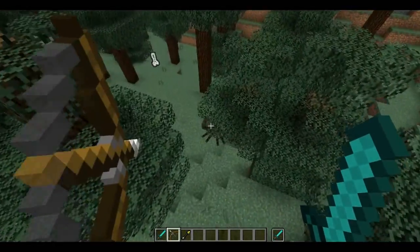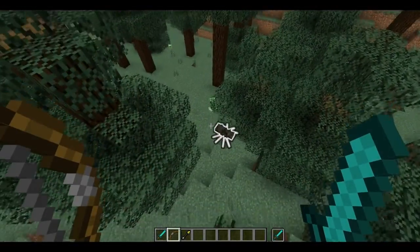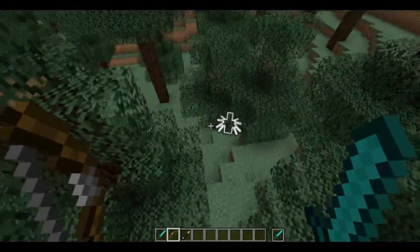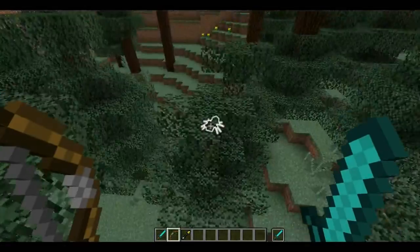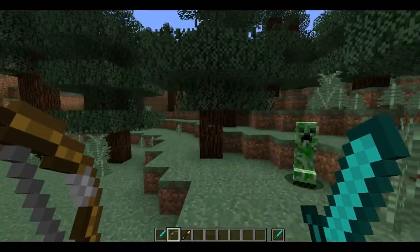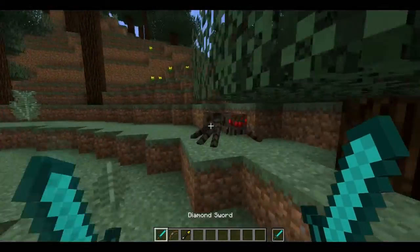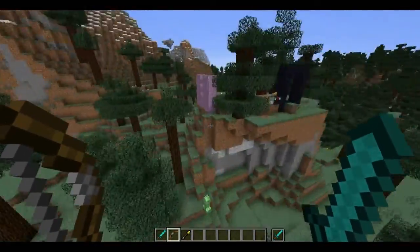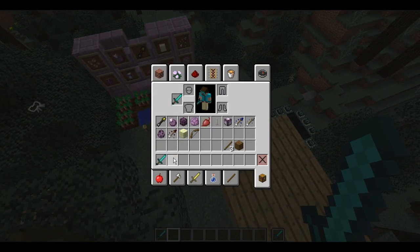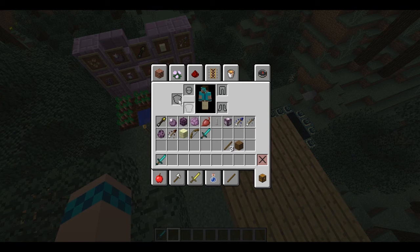I think this might help out with fighting the Ender Dragon so you can keep a close eye on it. The spectral arrow outline also goes through blocks — you can see it goes through the tree — but when the effect disappears you can't see it anymore.